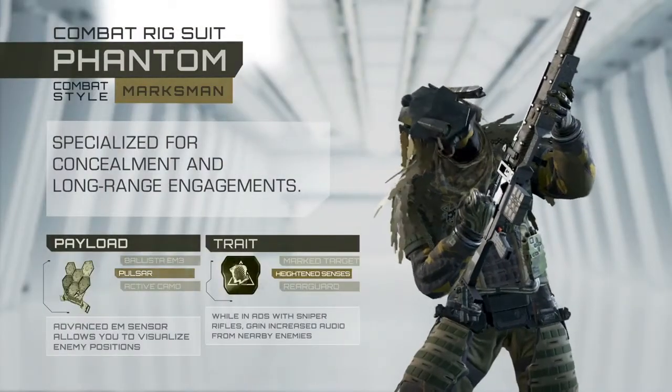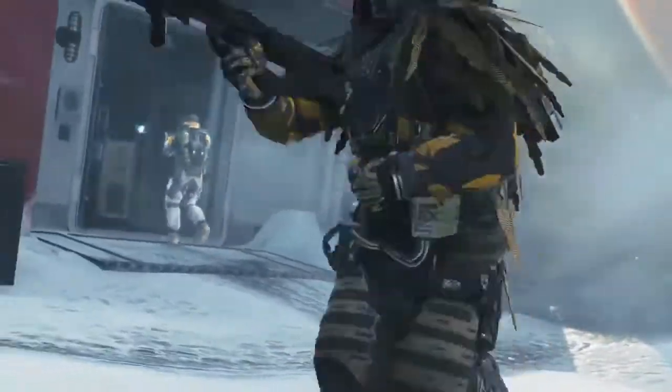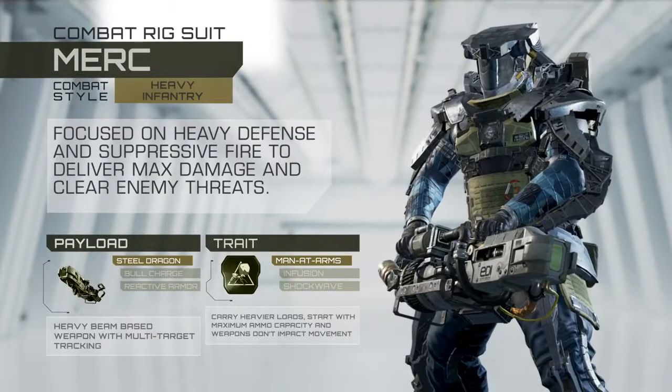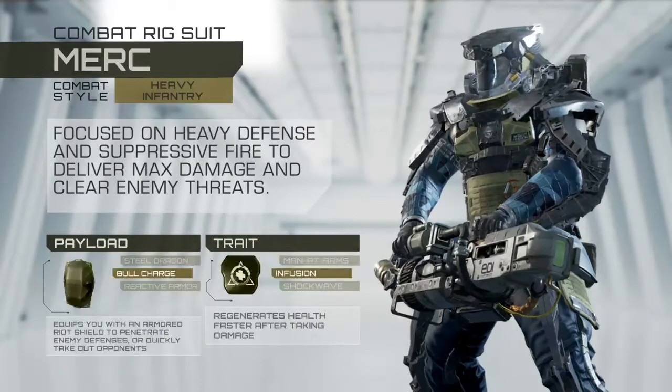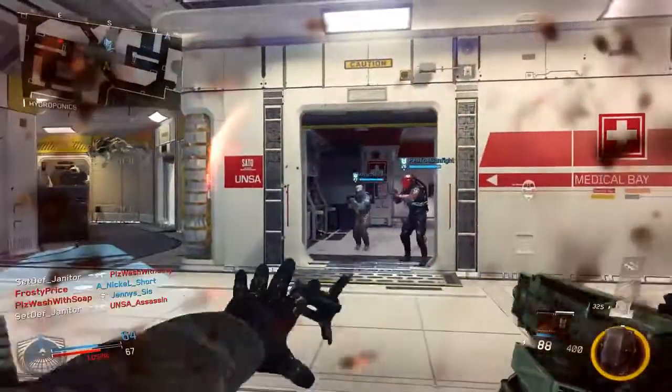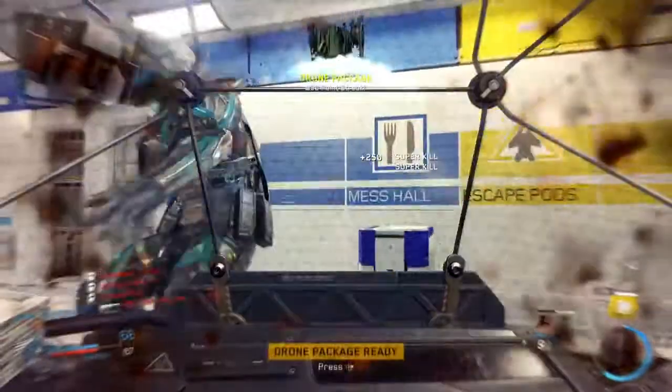Specializing in concealment and long-range engagements, the Phantom Rig is designed for the ultimate stealth sniper. Focused on heavy defensive and suppressive fire, the Merc Rig is built around the more defensive-minded player who loves big weapons that deliver max damage and clearing enemy threats quickly and with authority.